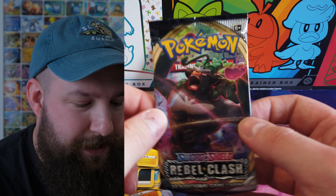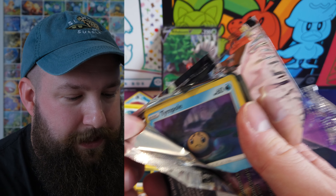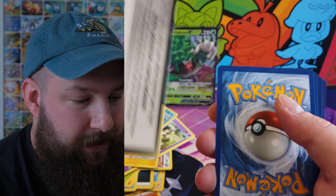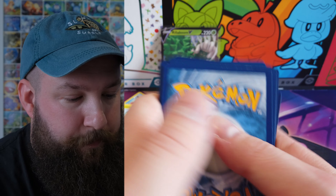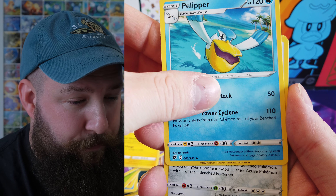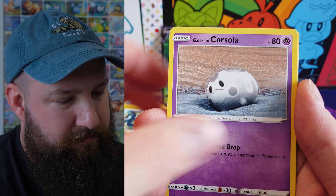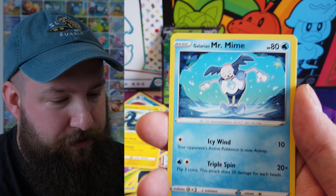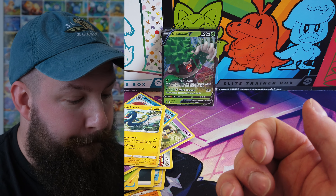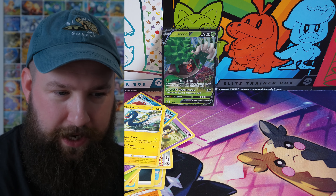One more pack of Rebel Clash. I wouldn't mind going through some of these Fusion Strikes as well, because I really don't want to end this with just one hit — it's just sad. Dark Energy, Sonia, Polteageist, Bronzong, Tympole, Lullaby, Galarian Corsola, Toxapex. Oh, that's a really nice Toxapex. Galarian Mr. Mime, reverse Siglyph, and a non-holo Electivire. Oh, this is terrible. What is going on? Eight packs so far, one hit?